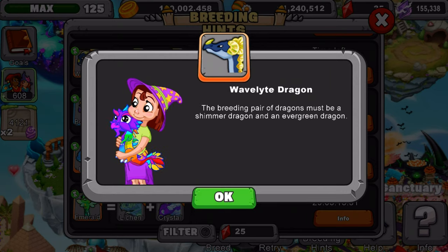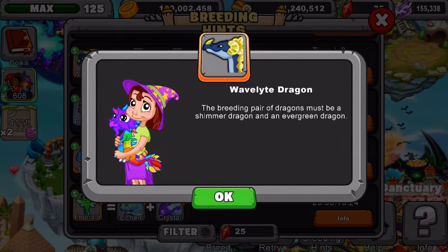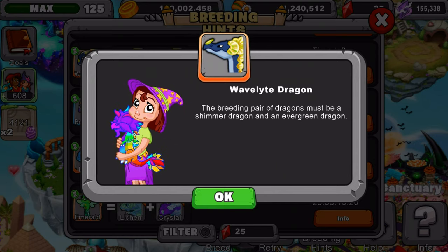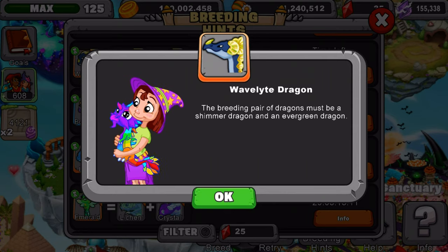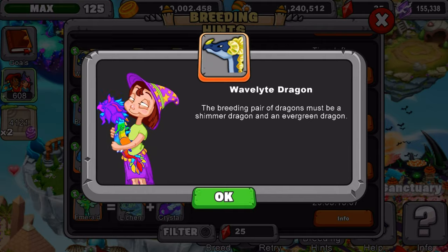What I recommend is using the Shimmer Dragon level 11 and above, which will give you slightly better breeding odds, and an Evergreen Dragon level 11 and above, which will also give you slightly better breeding odds. The higher the dragon's level, the better the odds — level 20 is max. So make sure your dragons are level 11 and above when trying to get this dragon.